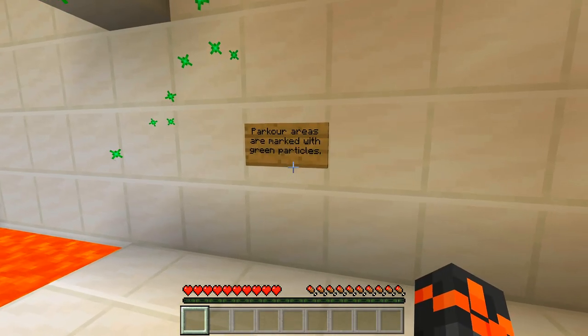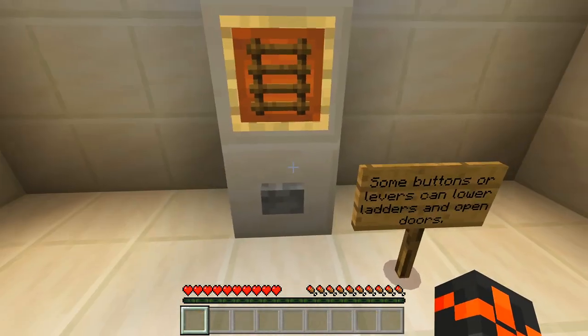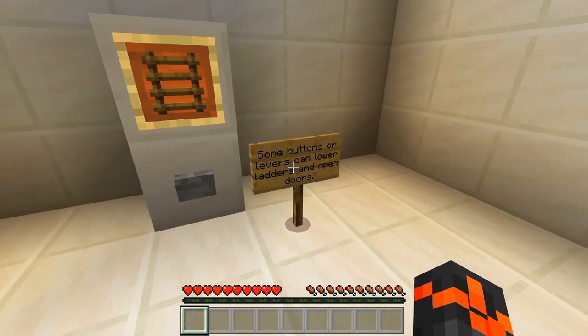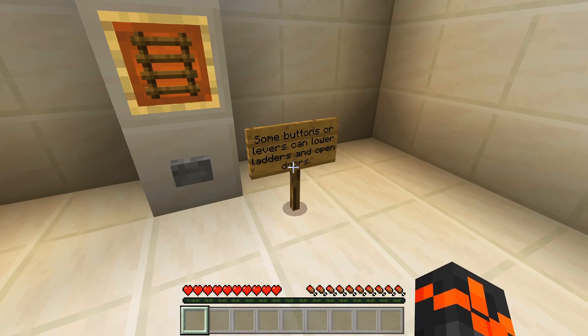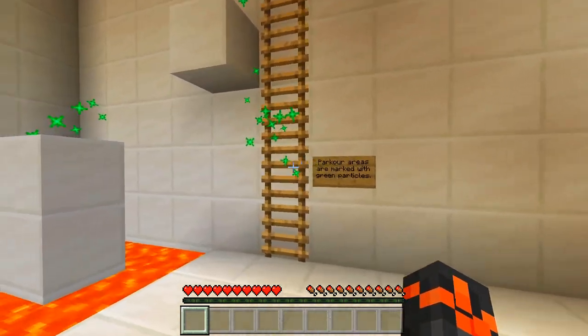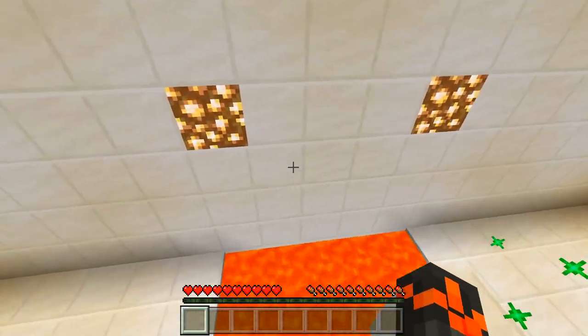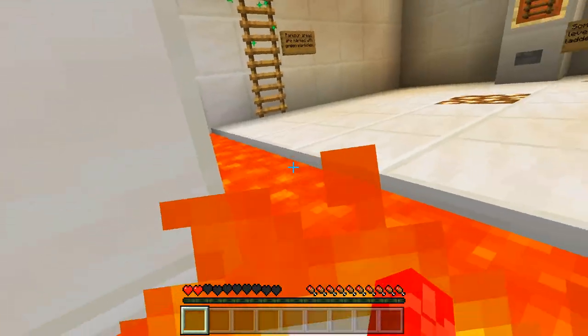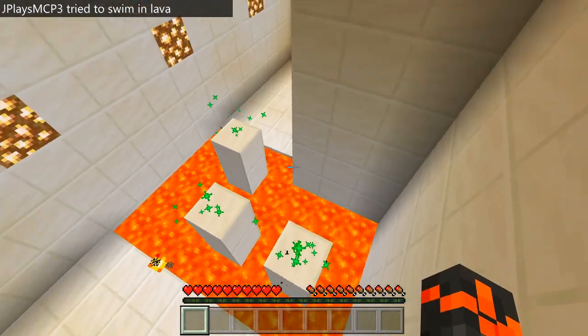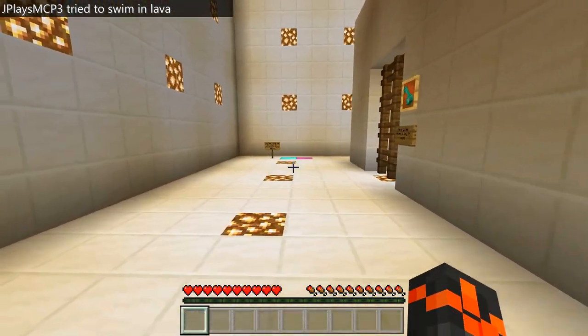Parkour areas are marked with green particles - you can see them floating around. Some buttons or levers can lower ladders and open doors. Let's press this one here - yes, I like this! Let's jump over here, this should be easy... never mind, let's try again. This is actually easy, I don't know how I messed up the first part.